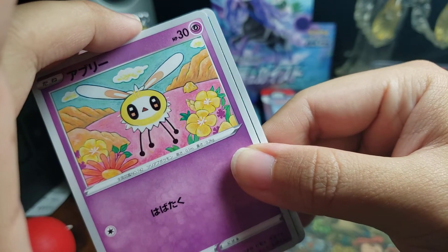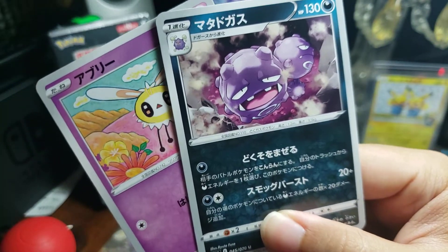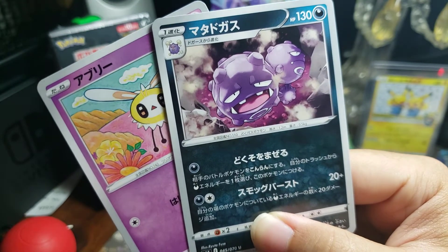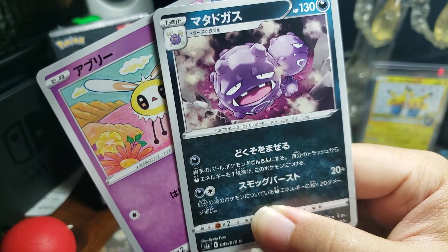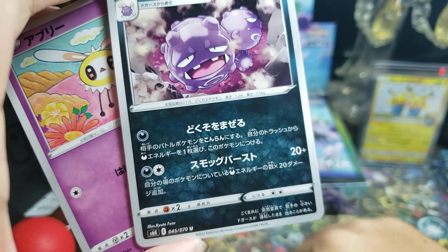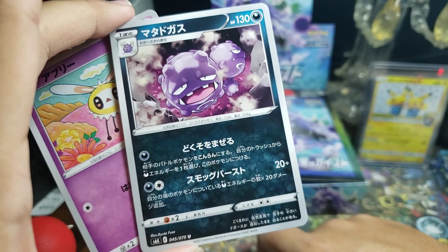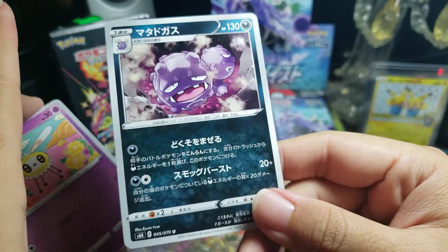Our uncommon of the day is a dark type — the Weezing. Its first attack costs 1 energy, called Mixin Toxin: your opponent's active Pokémon is now confused, and you attach a dark energy from your discard pile to this Pokémon. Very nice. Then with 2 energy, Smog Burst does 20 more damage for each dark energy attached to all of your Pokémon. Definitely seems like a card that would be nice in Eternatus VMAX — I hear those are good, that's a good deck.